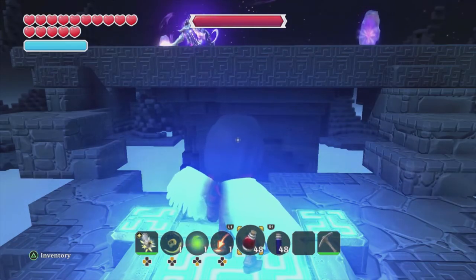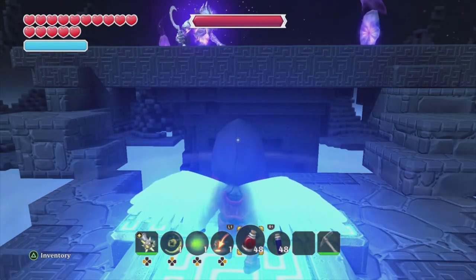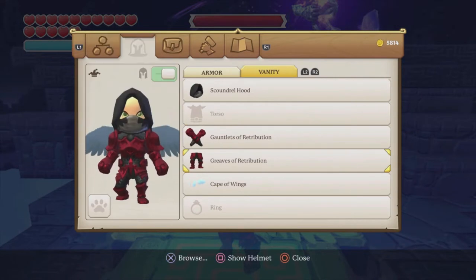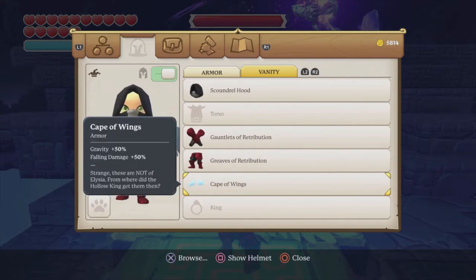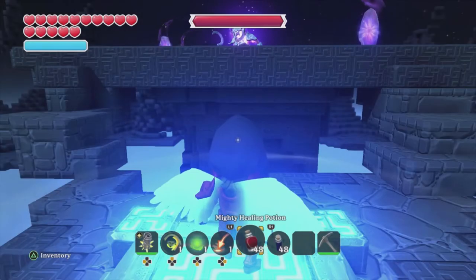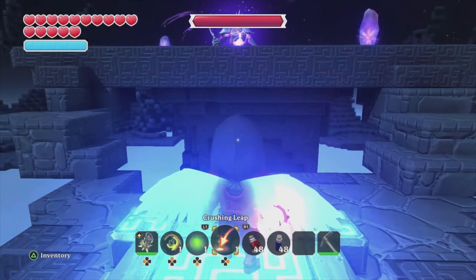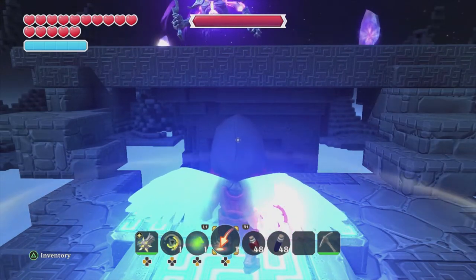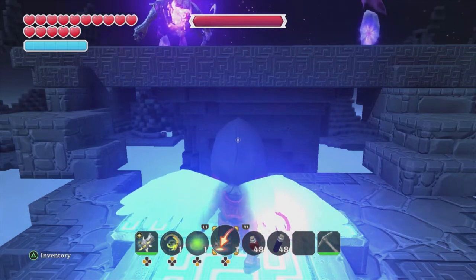What's going on everyone, it's Ethan with Second Life Gaming. In today's video we're going to be talking about how to get these wings — they are called the Cape of Wings. Pretty much all they do is you take less fall damage and you can jump twice as high, so they are kind of useful, especially when you pair them with a crushing leap — you can jump insanely far.